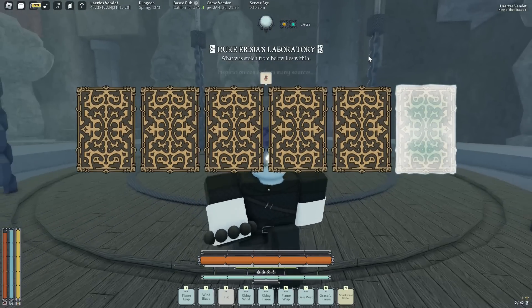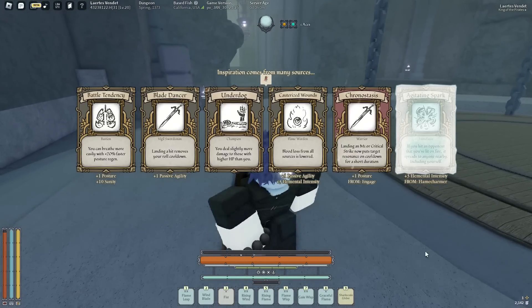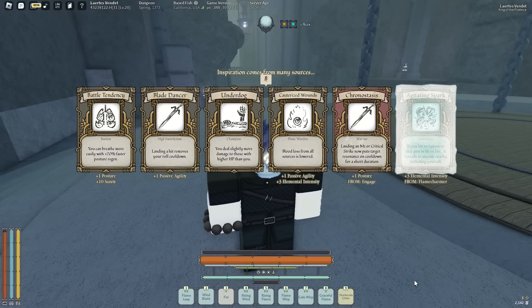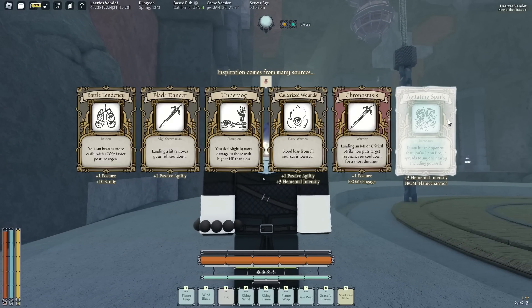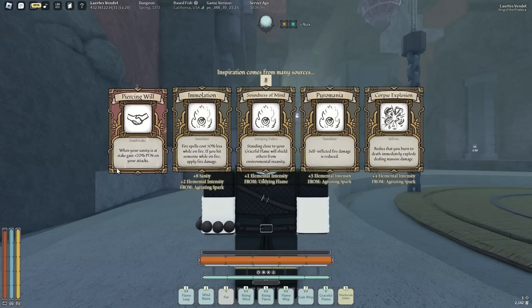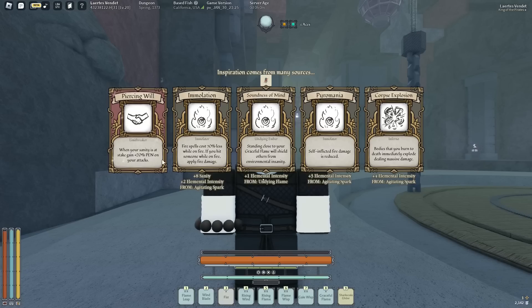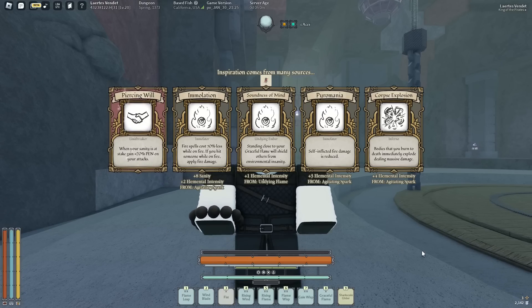Oh, I got more cards! Wait, how much will I get? If I get Agitating can I get Emperor's Flame right now? I guess I'll take Agitating. If I get Agitating now maybe I can get some cards somehow later, or like shrine of chance or something, and get Emperor's Flame. Oh, more? Okay — when your sanity is at stake, gain 20% pin on your attacks. What does 'at stake' mean? That seems kinda useless cause I have a bunch of willpower.